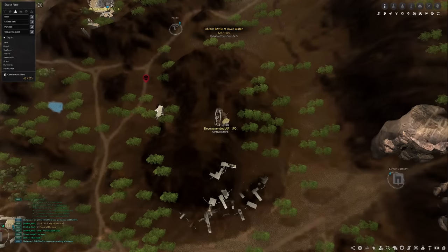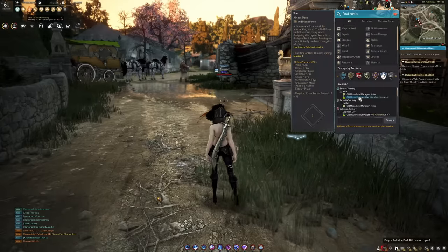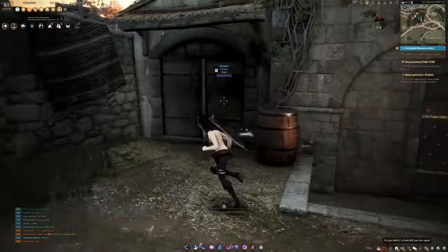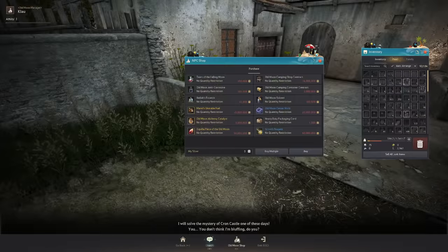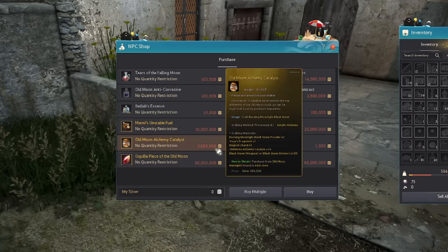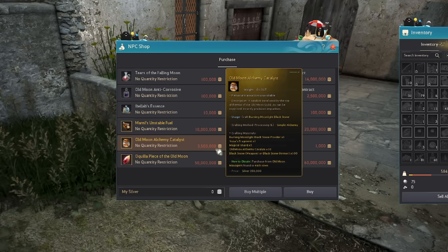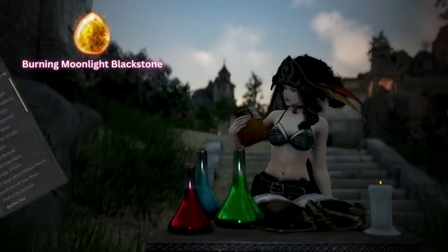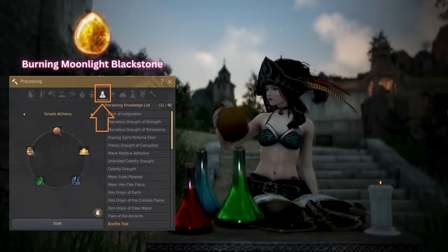From the Attendance Reward and your daily Subjugation Kill Quest, you can technically get all the materials you need for the Burning Moonlight Blackstone right here at Centaurs Plain. And lastly, you'll need Old Moon Alchemy Catalyst, which can be obtained by buying them for 3.5 million silvers at an Old Moon Manager. These are located in every major city — use the NPC Finder and type Old Moon Manager. Once you have all five ingredients, you can finally create the Burning Moonlight Blackstones using Simple Alchemy through the processing system.